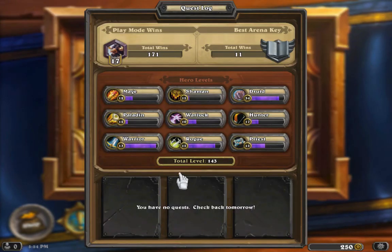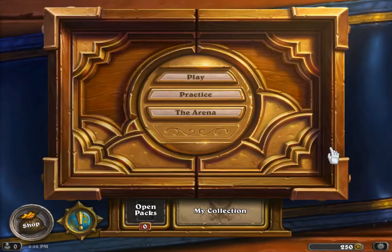Here are my stats — I've played with all the heroes. When you level up your hero you get cards: basic cards that you can only unlock by leveling up, and it maxes out at level 10. But thanks for watching, comment, rate, and subscribe. As always, bye.